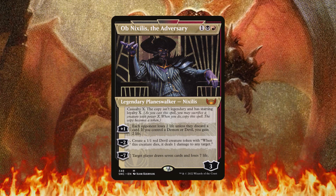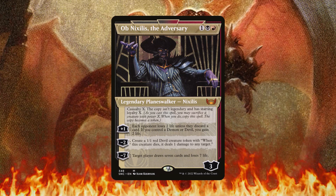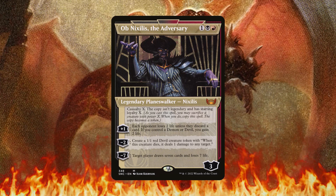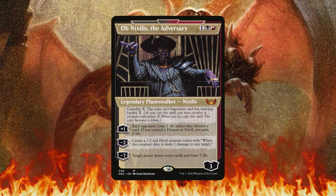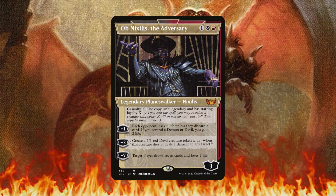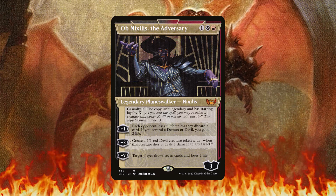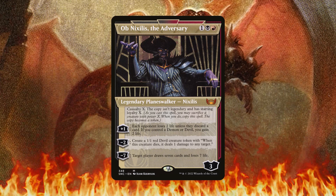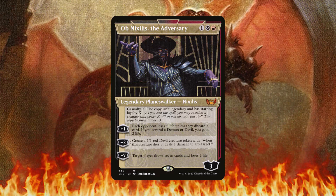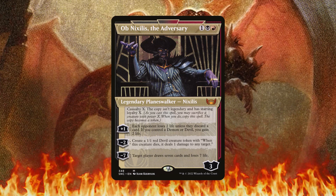With one Ob Nixilis on the battlefield, your opponents could potentially lose two life each, making your spells cost six less with Rakdos. With a second Ob Nixilis you could reduce spells by 12. It's an excellent card for just three mana, it makes blockers, and you could potentially draw seven cards and lose seven life — or make your opponents lose seven life so your spells cost seven less to cast.